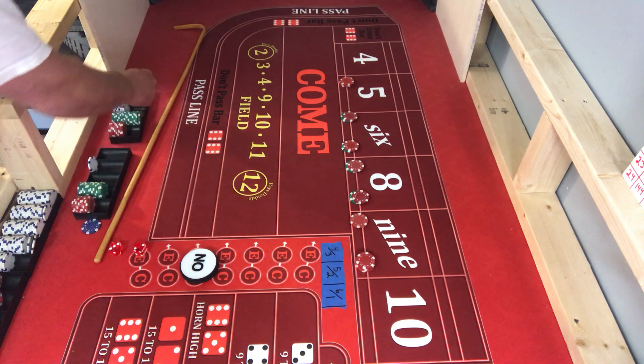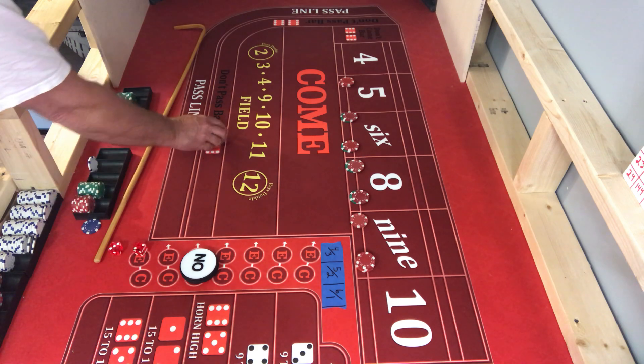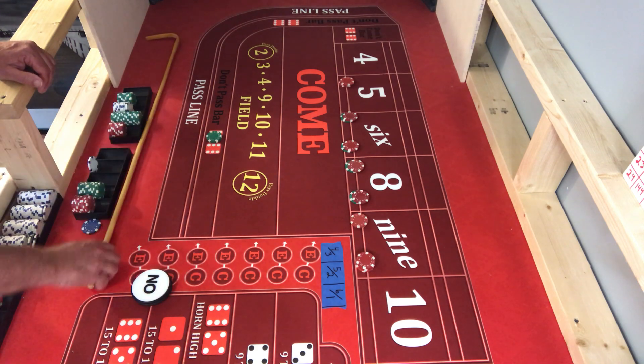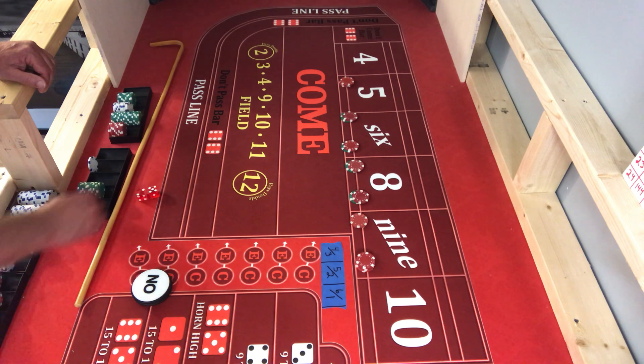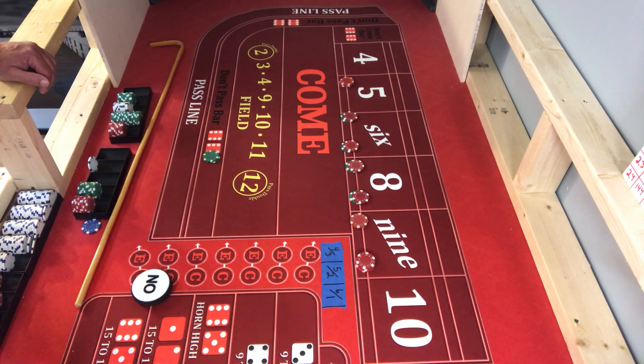That is a collect for this one. This one's going to go back up on the don't pass. We are coming out — seven on the come out. Holy moly, Spicoli. Don't pass seems to be a money robber, huh?